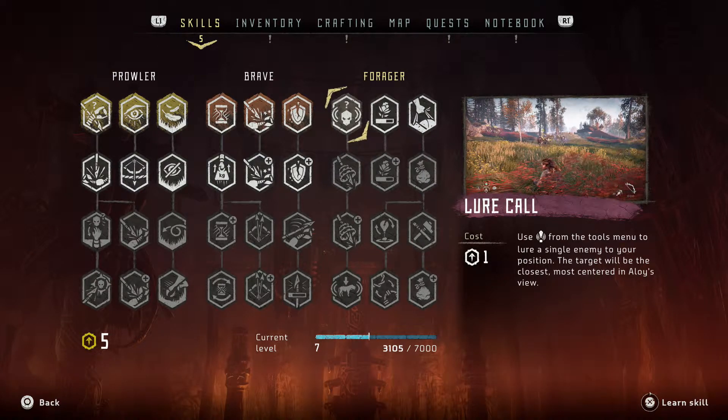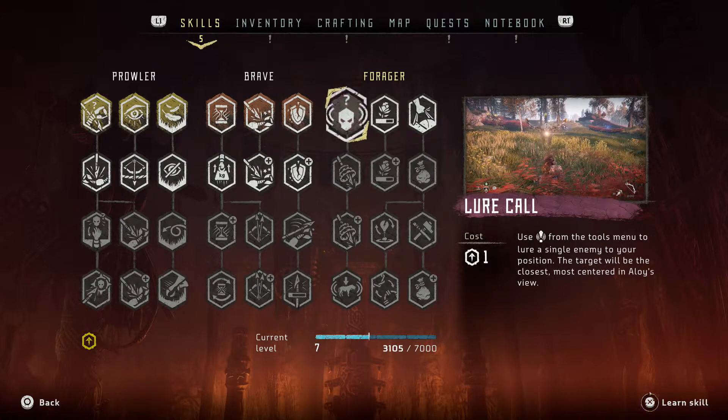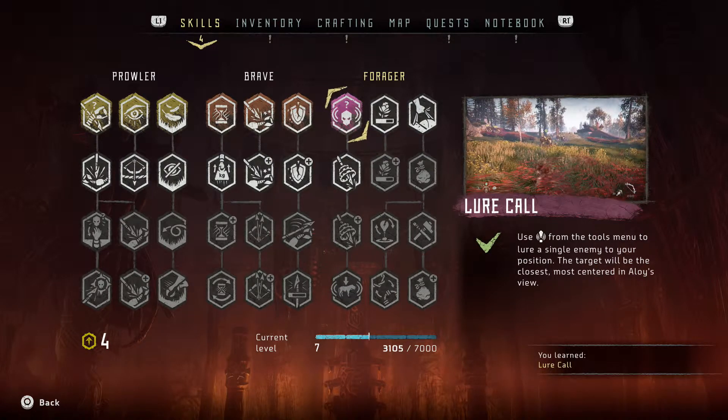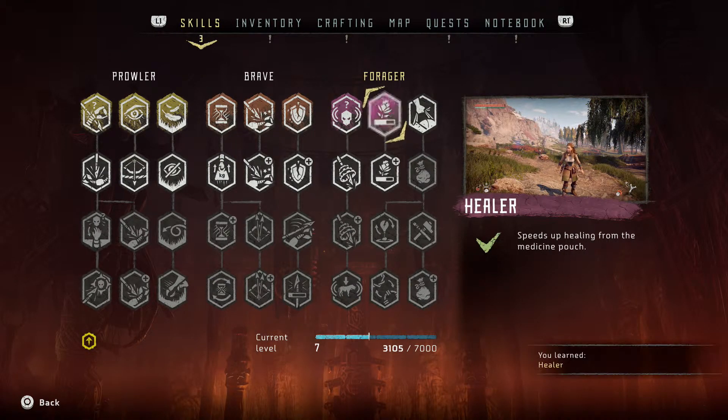Precision — light spear attacks have an increased chance to knock off armor. That'll definitely come in handy. Lure Call — use the exclamation mark from the tools menu to call out. It's basically like a whistle — like in the Assassin's Creed games where you get in the bushes, let out a whistle, and enemies walk over toward you. Then Healer — speeds up healing from the medical pouch. That's definitely gonna come in handy.